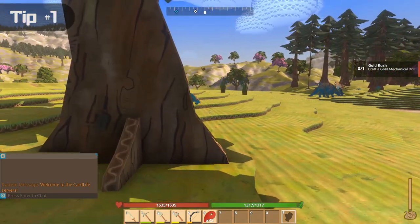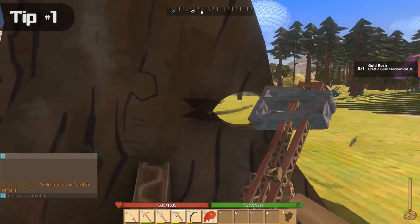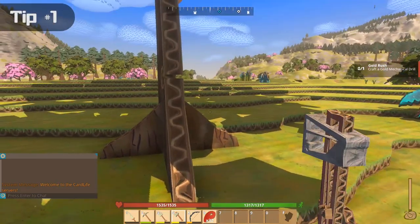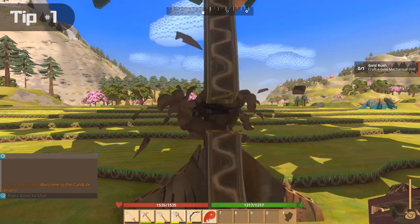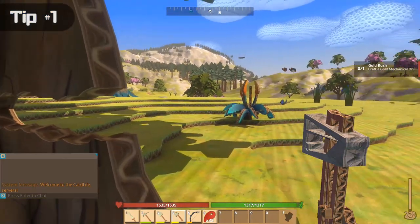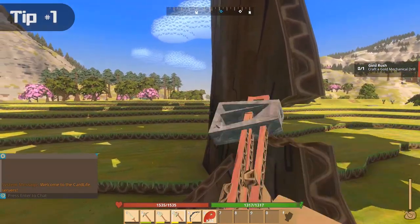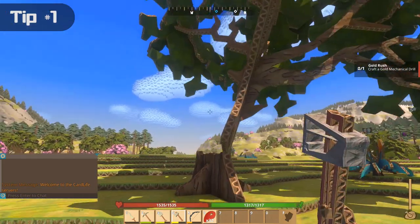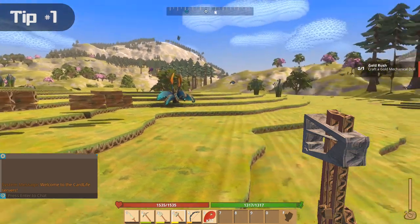We're going up to a tree. A lot of people will chop it down from the front, when really, if you go to the side, you don't have to move anything and it actually goes a lot faster. You could also go a little bit to the side and just move your mouse cursor just a little bit. Chopping a tree from the side is a lot faster than chopping it from the front.